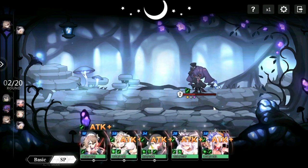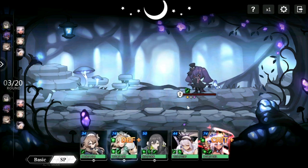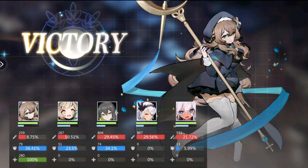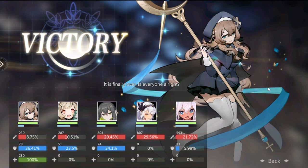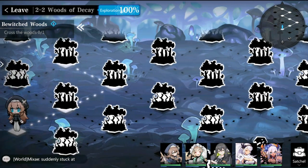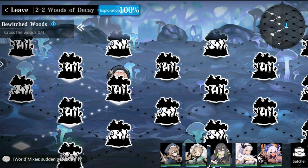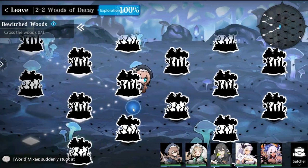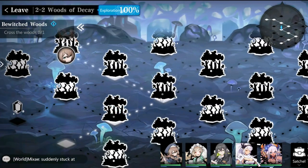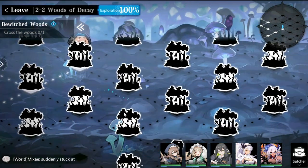Although the battle goes quickly on auto, you will need manual mode when going through bosses. You can see the map highlights white lines where you've already run through, giving you a guide on where you can still step and proceed to the next monster.